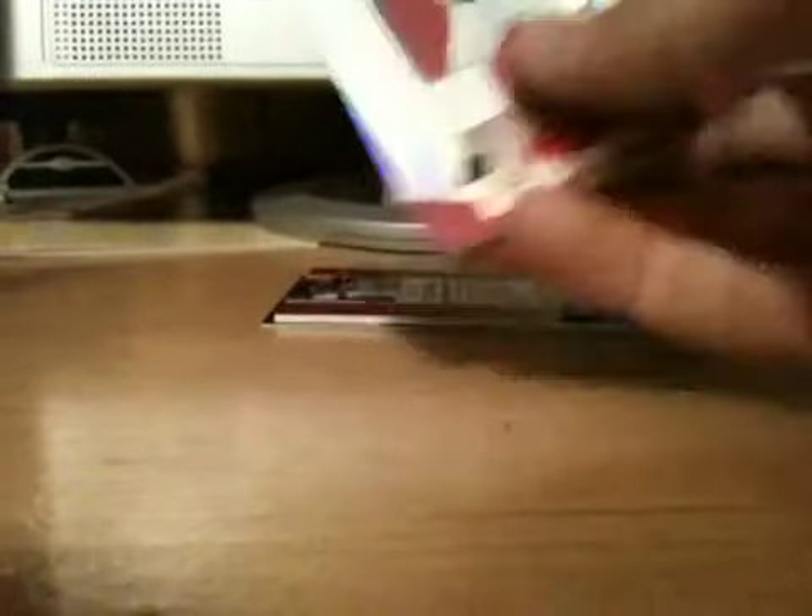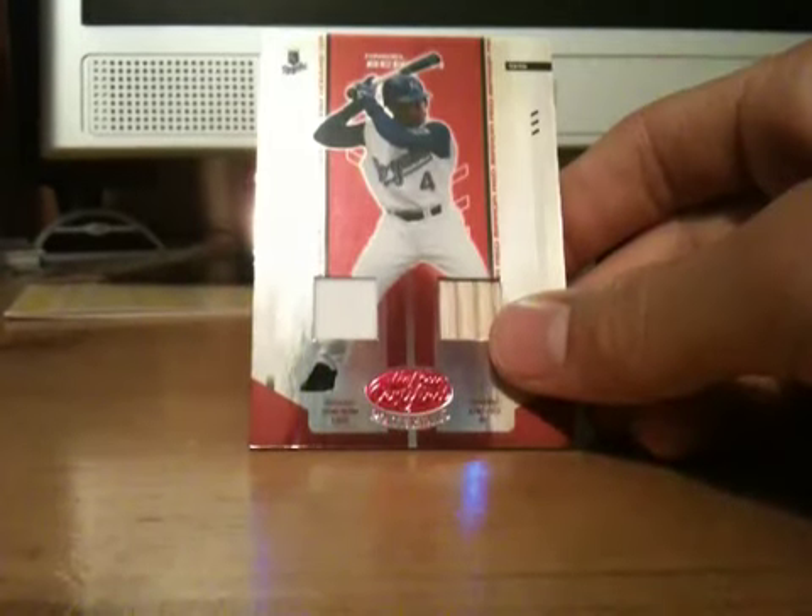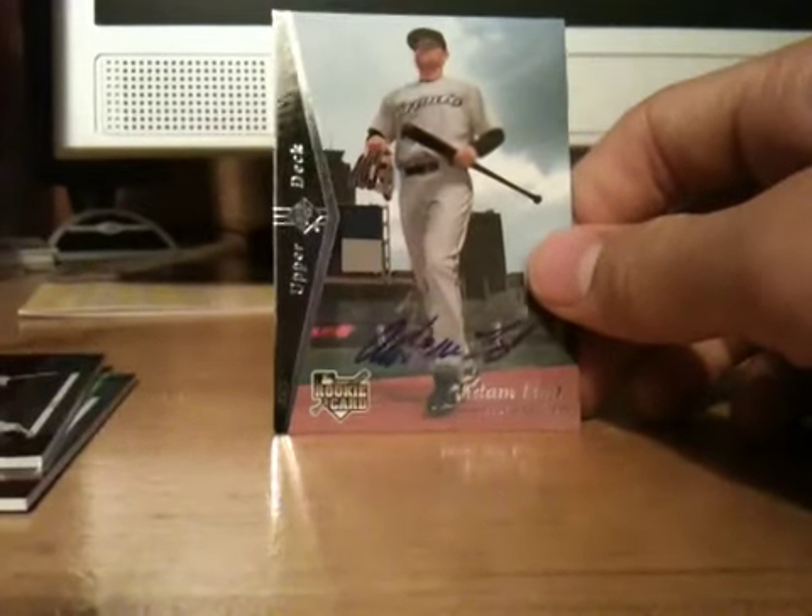This is a nice pack, just by looking at the bottom. I have an Angel Barroa dual game-use, to $250. Then you have a Cliff Floyd bat card, to $250. And you have a nice Adam Lind Rookie Auto from 07 SP Rookie Edition.